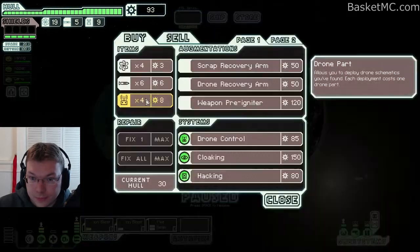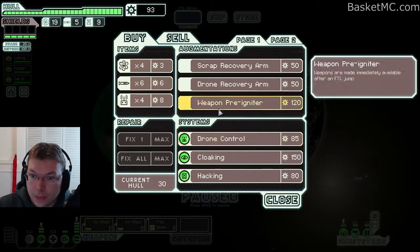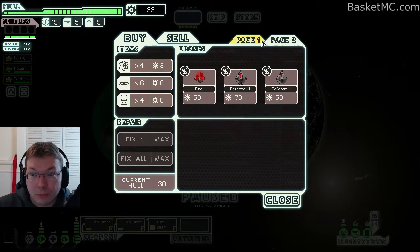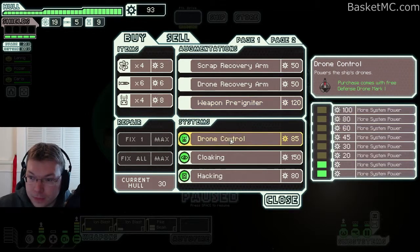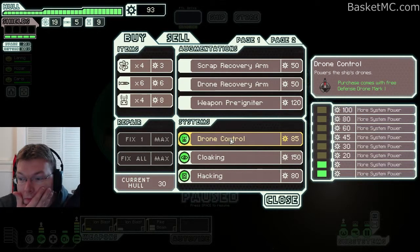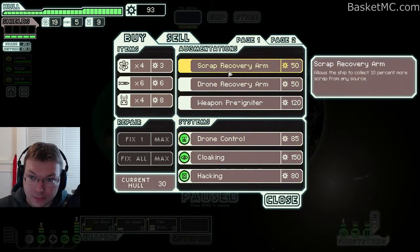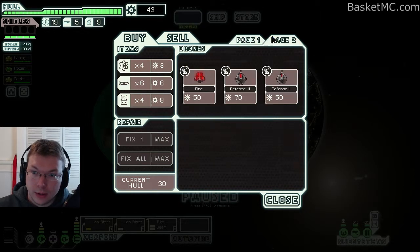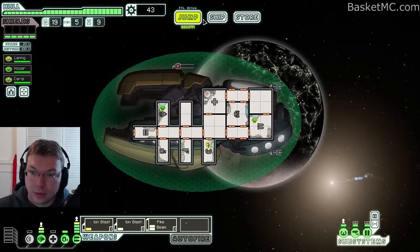We have 93 scrap — what can we do? We have drone stuff, a defensive drone, a scrap recovery arm, weapons pre-igniter which would be pretty sweet, but we'd have to get rid of some stuff which we can't do right now. A defensive drone would help with missiles and some other stuff. Let's do the scrap recovery arm for the long haul. That might be it for now — we'll save the rest.